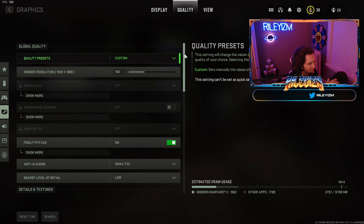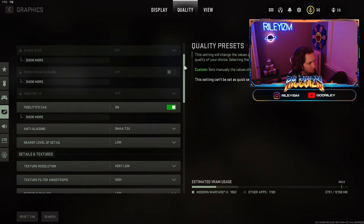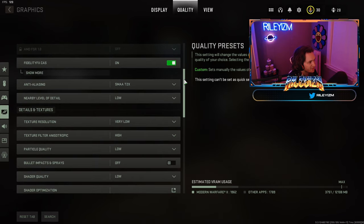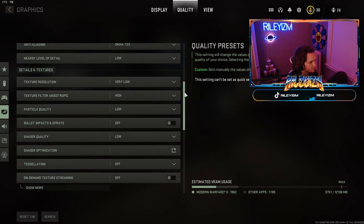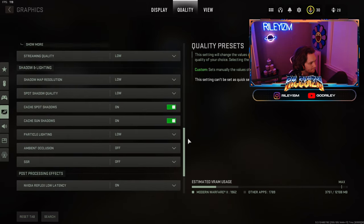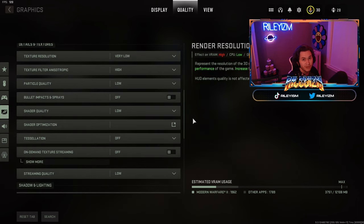You're going to want these settings for the most FPS and good visibility on the Modern Warfare 2 beta. I've been running these settings since the game came out. There was a tweet that had thousands of likes with these settings, so I decided to put them on and they work absolutely fantastic. Make sure you guys copy all these settings — I'm in the quality tab right now, going super slow so you guys can get all these settings down. But yeah guys, that is going to be it for the video — thank you so much for watching.